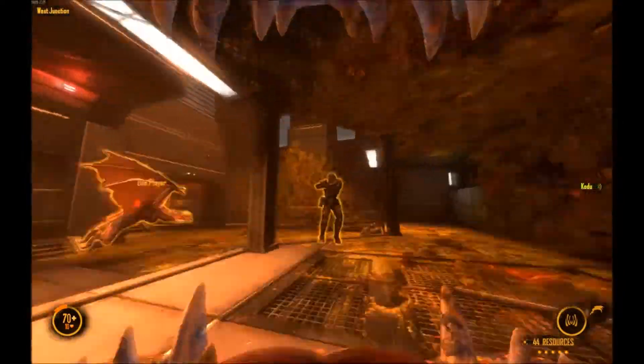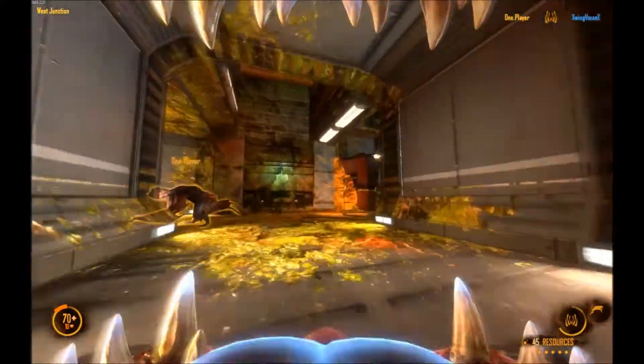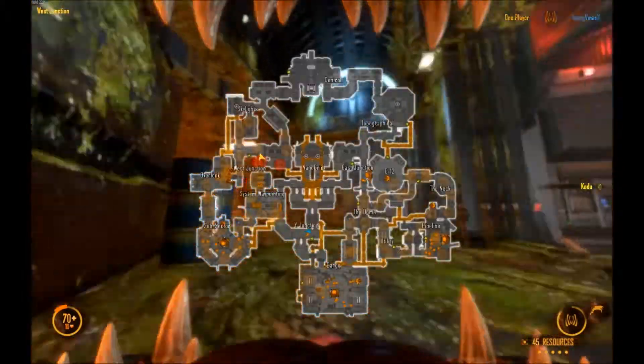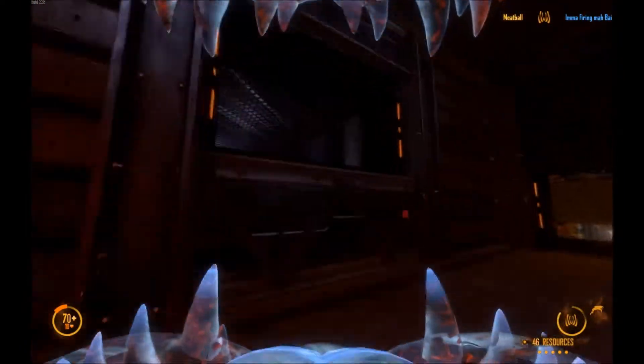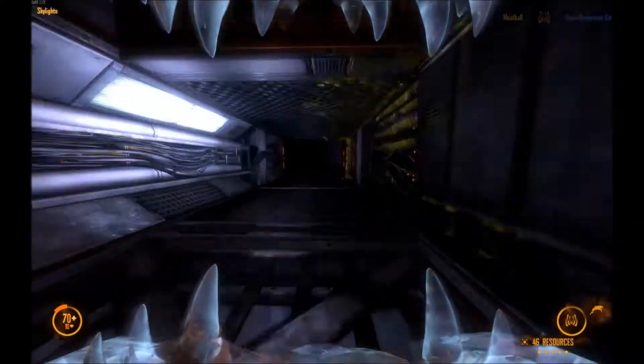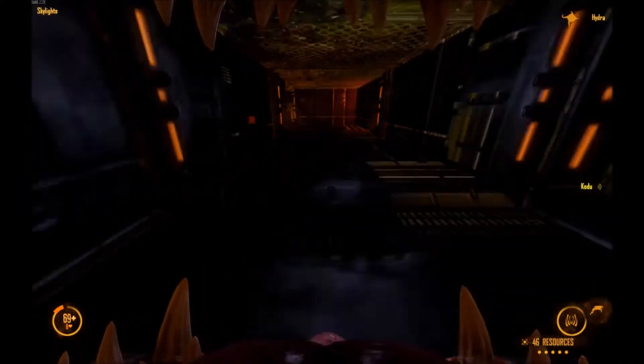Structure is under attack. Alright guys, bunch of guys in West Junction — I want all of you out of West Junction to go hit Skylights. I got a whip up there, if a Gorge could head there too, we can start goopin' it.